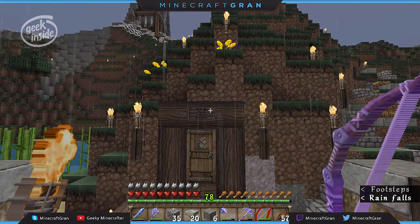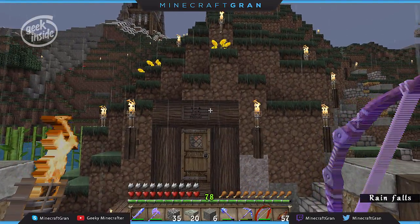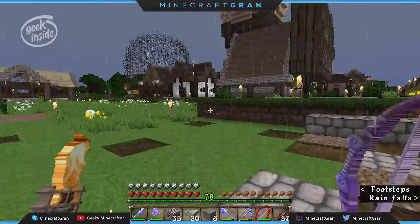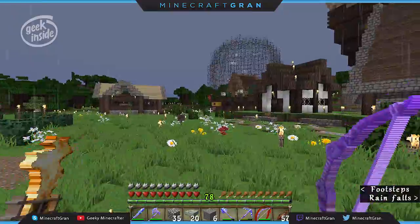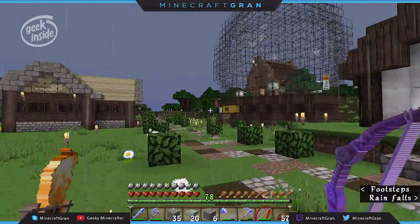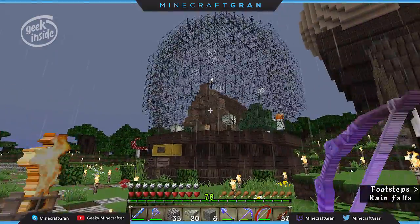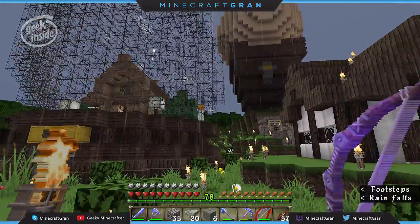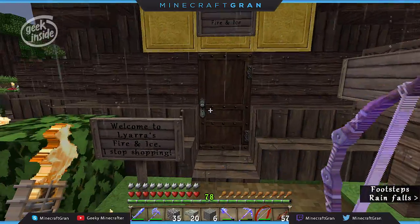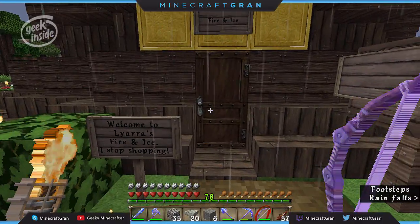Inside there are our central supplies, potato farm, and the community mine. Let me go show you what Leora has done — it's so fun. She has a little snow golem in there, see him running around. He's putting snow on everything. The name of the shop is Fire and Ice.